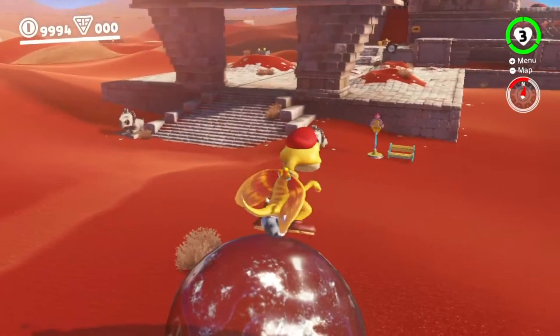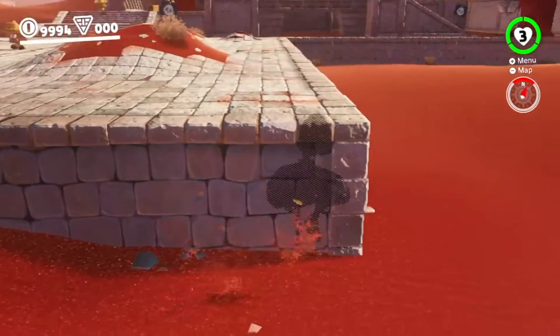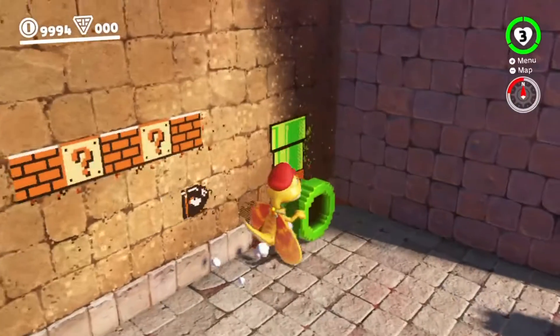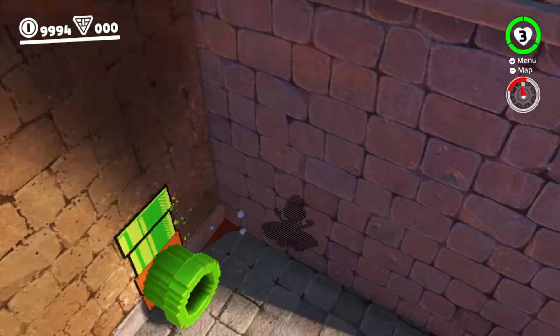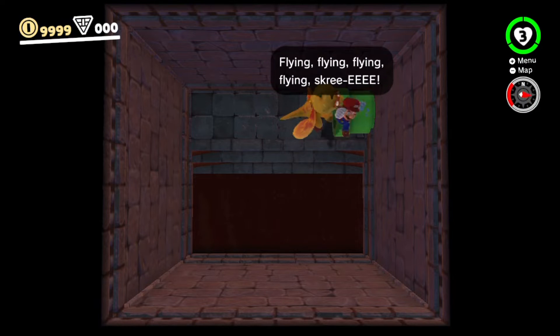First, go on this ice block and angle yourself like this. Then jump off, fly towards this, and right before you hit it, stop and then walk forward — you should clip through. Might take a few tries. For the next one, angle yourself the same way on this pipe and just jump into the wall. You should clip through — no flying required! It's used to get that moon that I just got early.